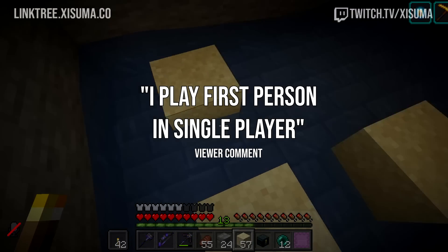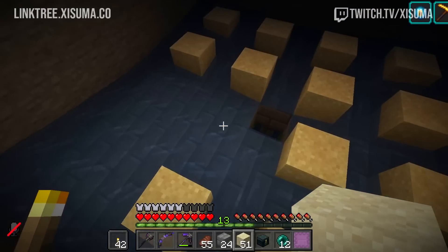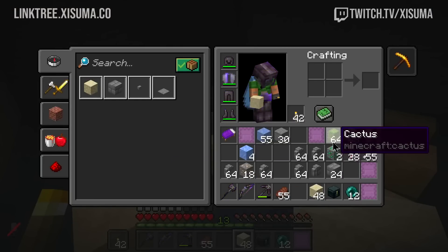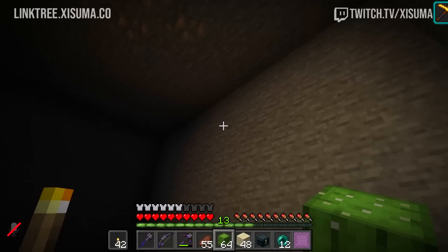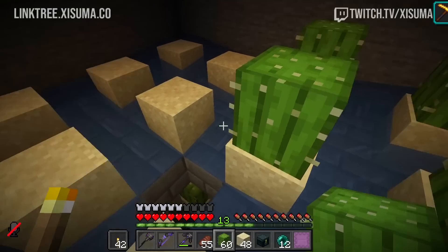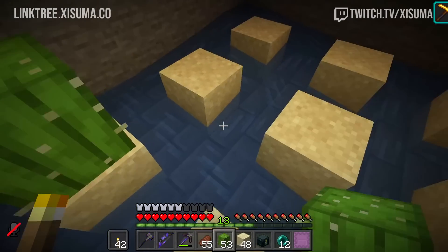Someone in chat says they play first-person single-player and trims are purely cosmetic with no use for them. Very good point — if you're in single-player, what's the point? Unless you like to have an armory room with armor stands and hang your armor up — some players really like to do that, to be more in the world that way. One of the fun things about base building is that you spend a lot of time there and it becomes like a home, and hanging up your armor at the end of the day is one way to treat it like one.